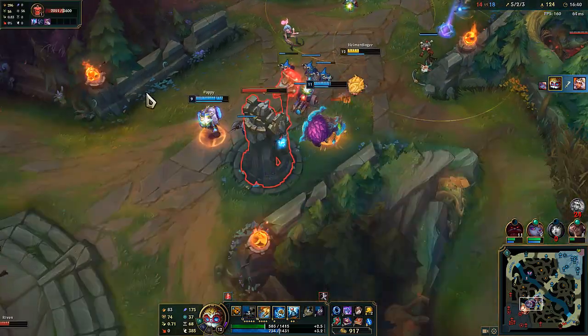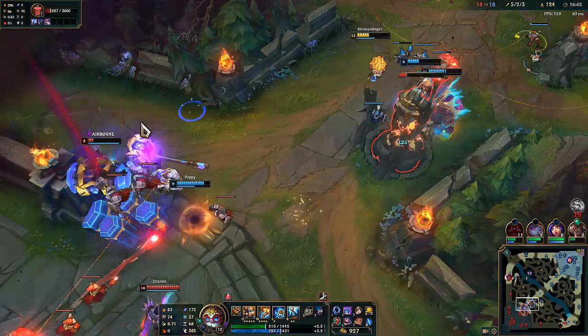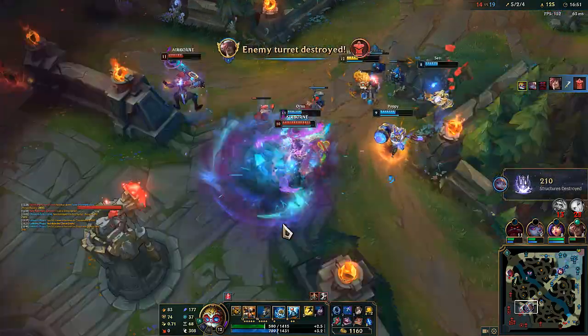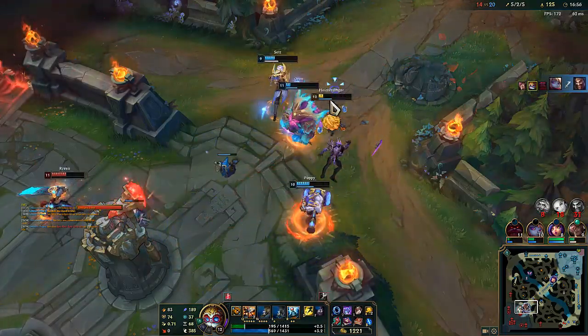Poppy just kind of destroyed the Kiana — props to her. Like I was saying, Heimer just excels at pushing and getting pretty free minions. So if you are against a matchup that can't really deal with you efficiently, then you're going to be in a really good spot most of the time.